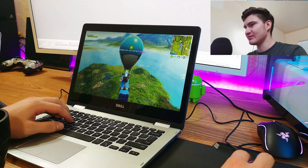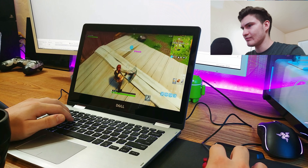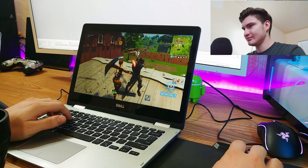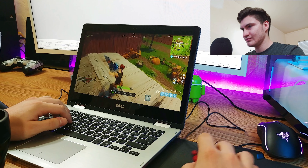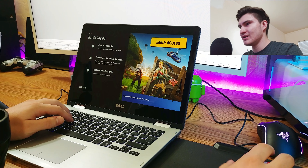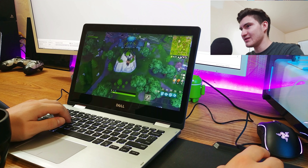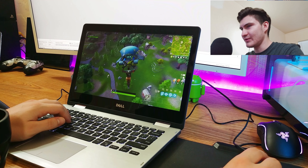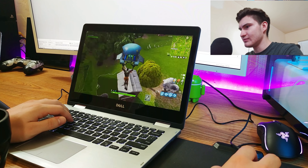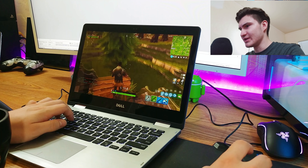Alright, so on medium settings we're hitting about 20 to 25 FPS — we got a 19 in there, but it doesn't look bad. I want to see what it's like when I'm shooting someone. That had to be the worst start to a game ever — I don't even play this game and that's what happens. We're getting frames — I saw a 6 in there, six frames per second for about a quarter of a second. Please tell me nobody landed here.